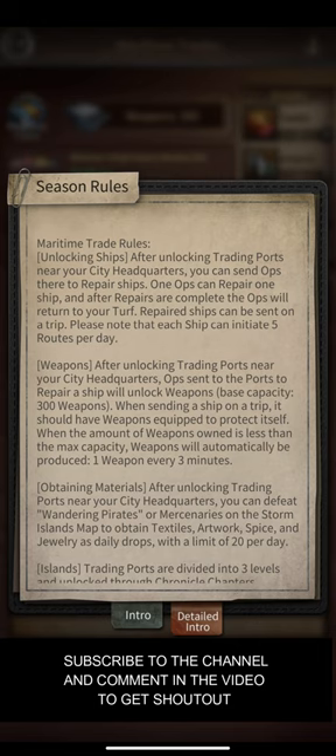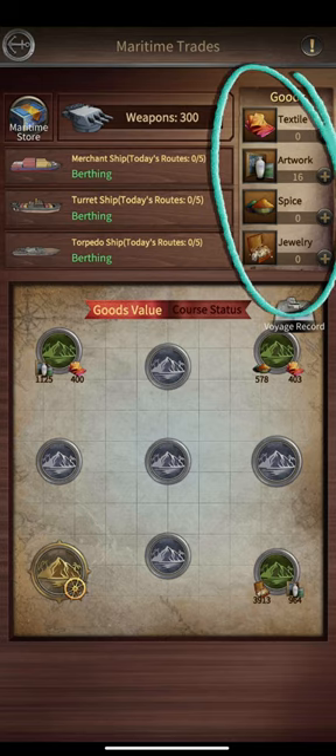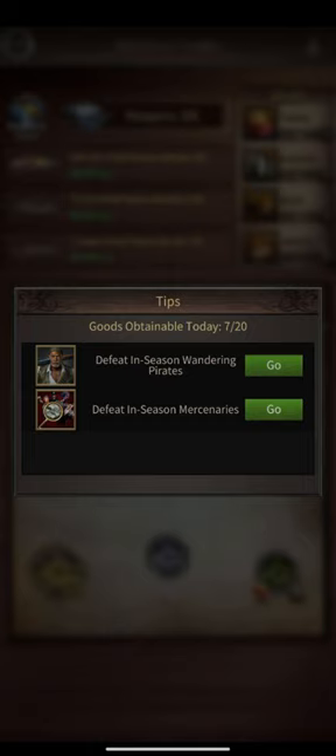All of these ships are going to have some weapons and you have 300 base weapon capacity. Once the ship is sent on a trip, it's going to protect itself with weapons. Once your ships are repaired, you need some goods — you can get 20 of them by attacking street forts and mercenaries every day.